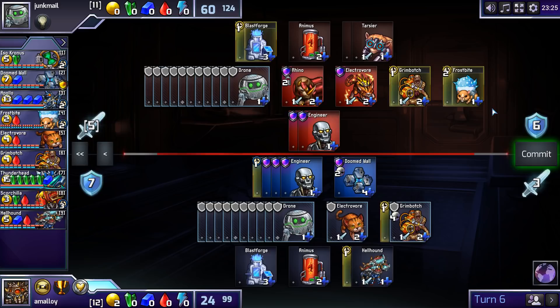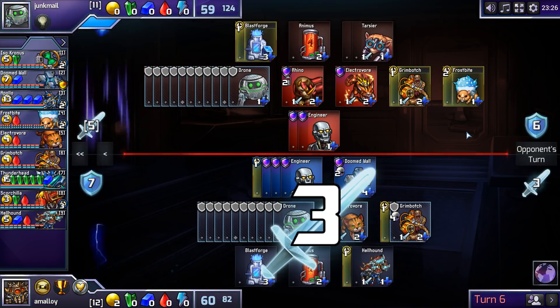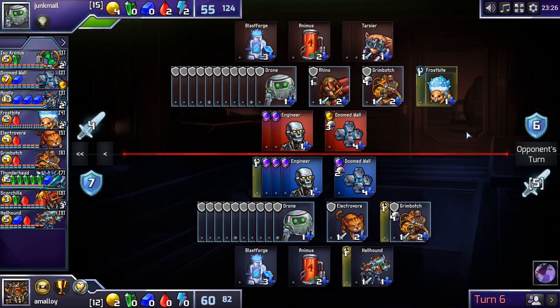He is losing at least one attack — actually, maybe this should be a Vore. He's losing at least one attack: either the Rhino or both Engineers. So he's only attacking for at most four, killing one Engineer. I think I'll take this. Having already started the Grimbotch train, should I continue it? Maybe this one should have been a Vore, but since it wasn't, maybe I should continue with Grimbotches. I'll go with Grimbotch just in case I get to a position where I can't keep two Electrovoros firing. It's never too bad to defend with a Grimbotch, whereas it might be bad if I have to defend with an Electrovoro before I really want to.